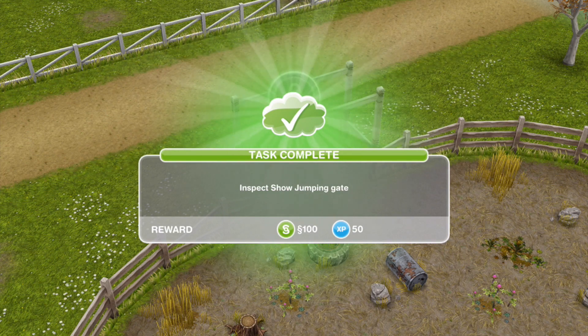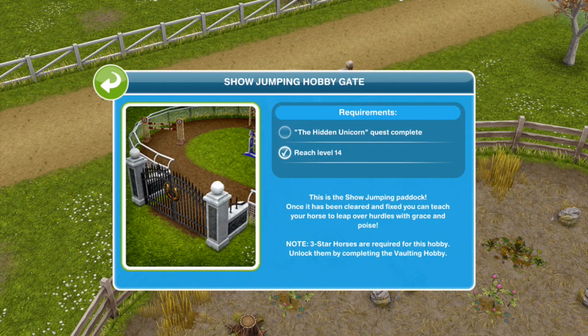Inspect the show jumping gate — just click on it. It wasn't green so I didn't think I could click on it. The show jumping gate requirements: the Hidden Unicorn Quest needs to be complete and you need to be at level 14.